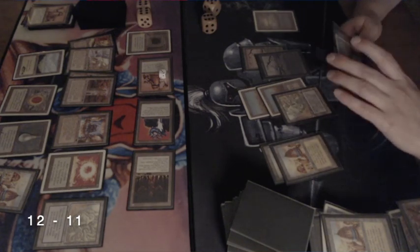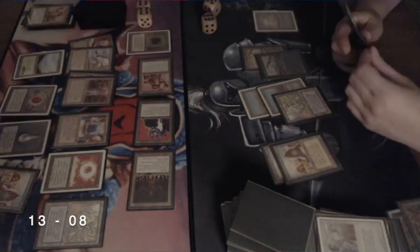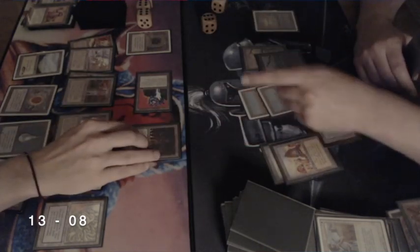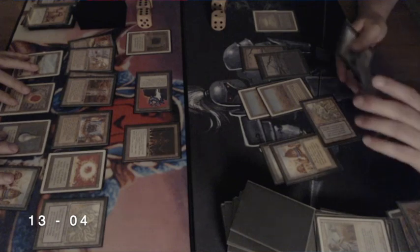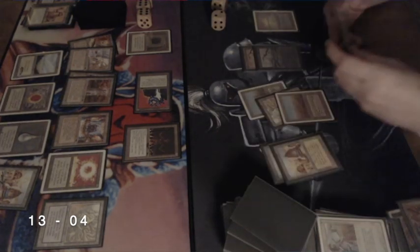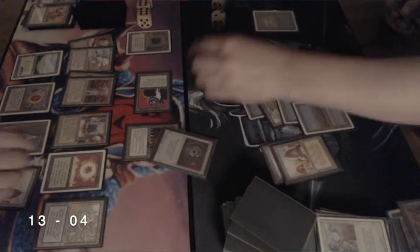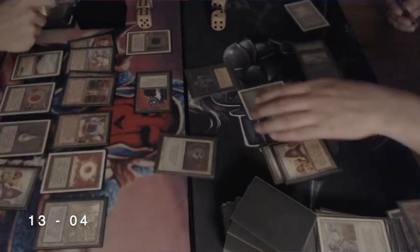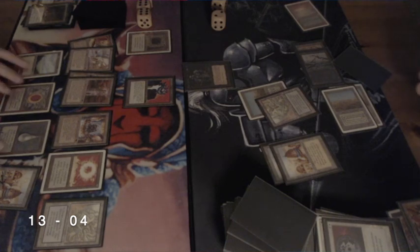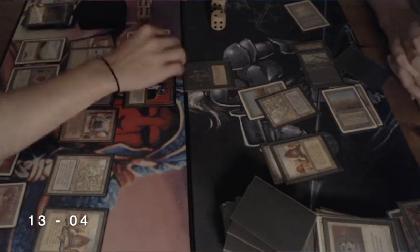I can see a Swords to Plowshares, so I would definitely use it. He uses it on my Triskelion — interesting. He still has the Maze of Ith to deal with the Colossus of Sardia, so he doesn't really need to use Swords on it. And there's a Disenchant — too bad, there goes the Colossus, unable to do any harm. But my opponent is very much down on life.